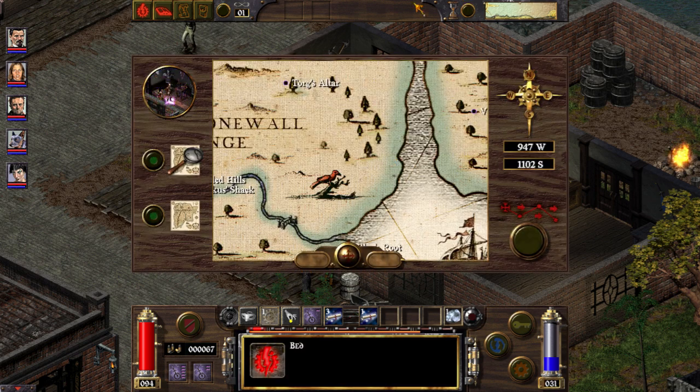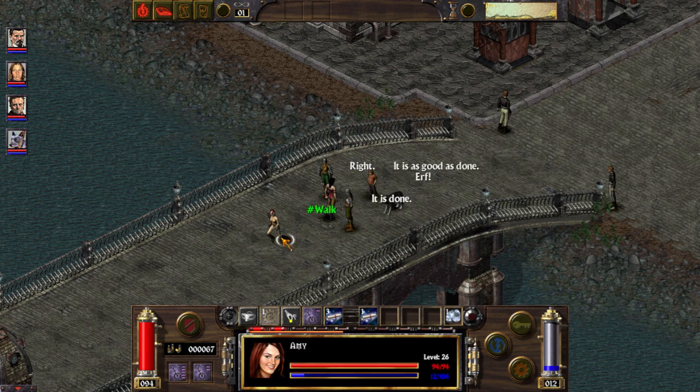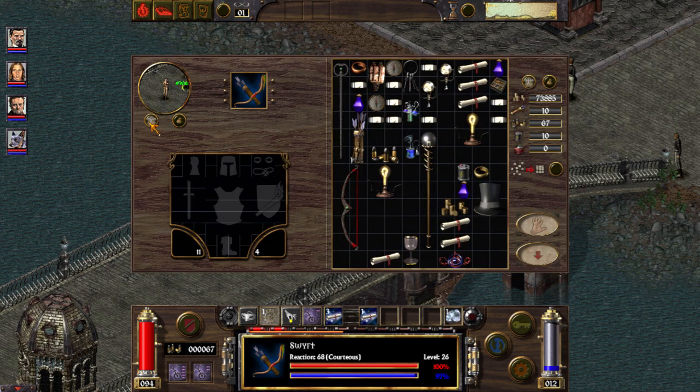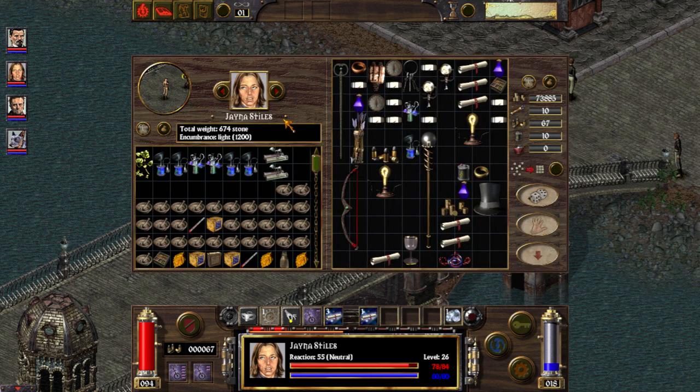Let's just take her back to Tarant. Just make sure you took everything from her back. She didn't start with any items, so you don't have to worry that you stole from her.